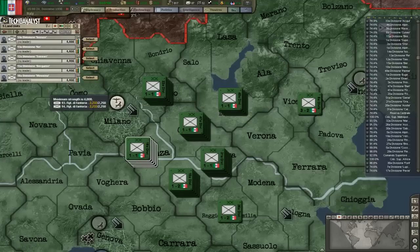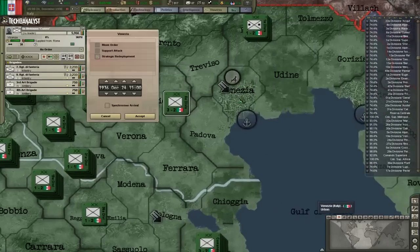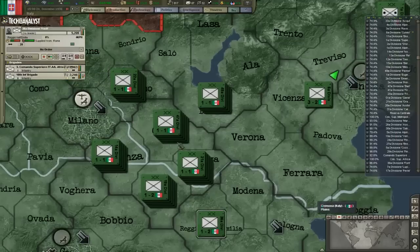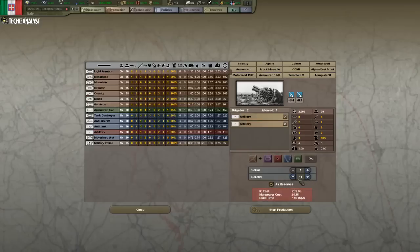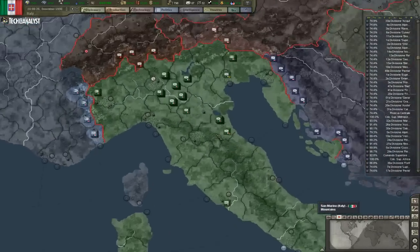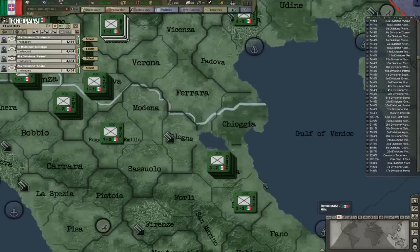Gotta check the next ones. Gotta send this one over here. Well, we need 30. So basically need like 30 of those. I'm gonna make 10 right now — reserves. And then I'll make an additional 10.